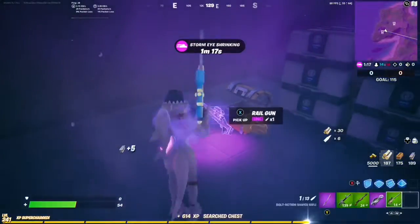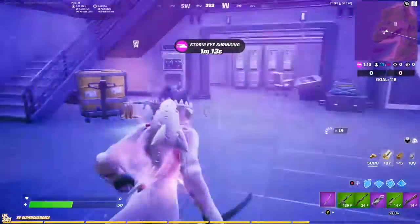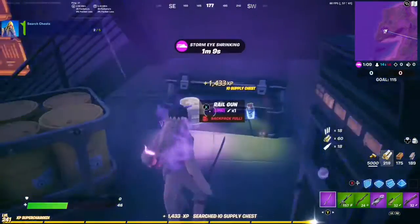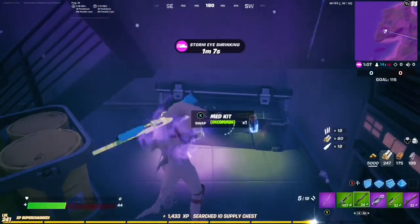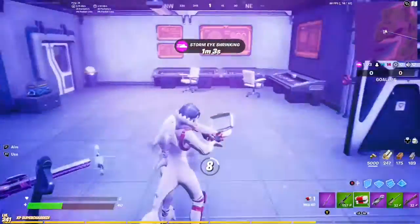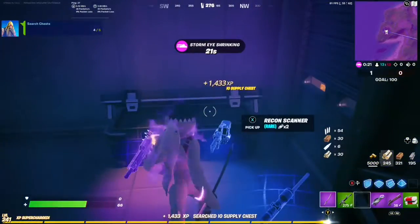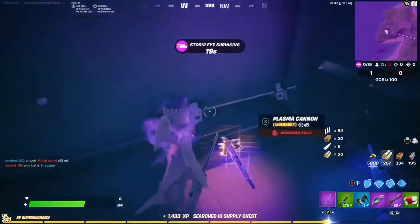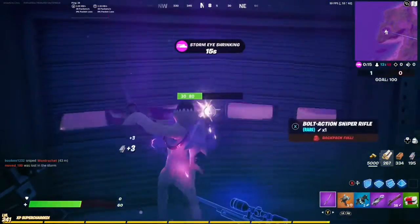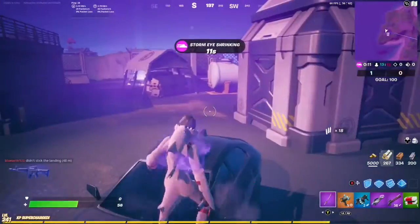Oh, a Gravitron! And a railgun — perfect! Here's another chest. I'll take that medkit. Let me heal up and let's just hope we get lucky. Oh yes! Sweet! And we got a Plasma Cannon. Score! Alrighty, let's respawn and get this challenge underway.